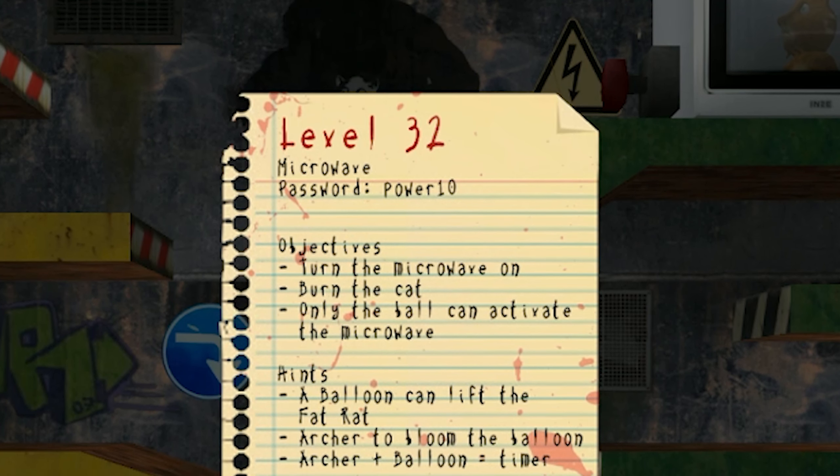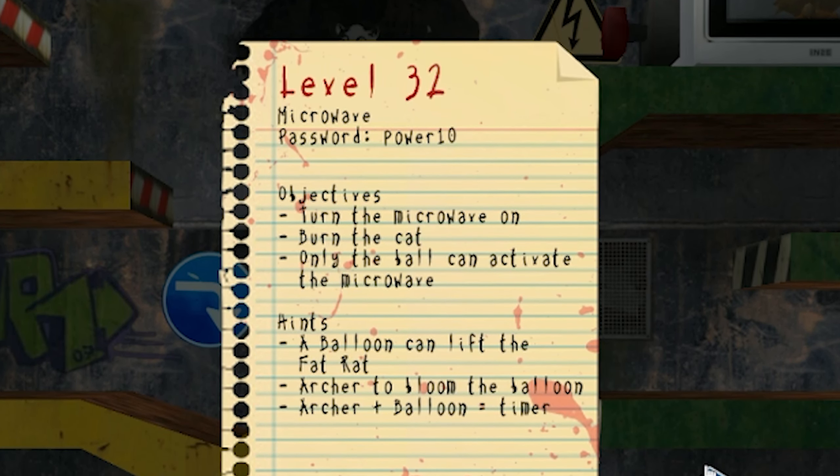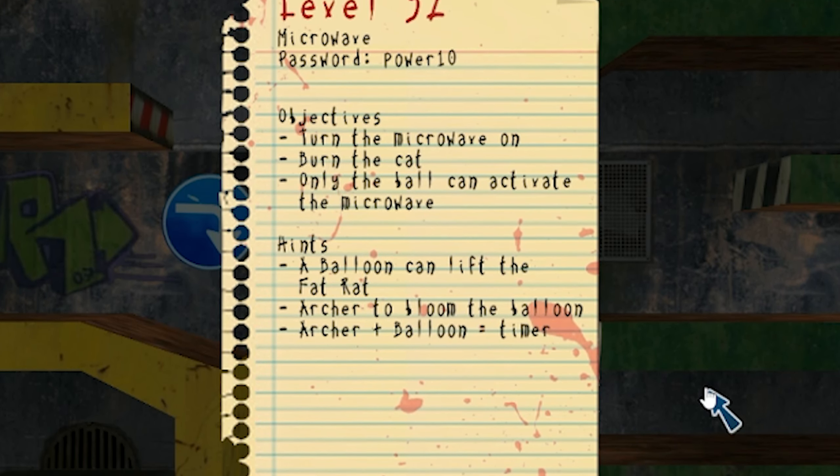Next level. Level 32, Microwave. Objectives: turn the microwave on, burn the cat. Hints: a balloon can lift the fat rat, archer to pop the balloon. Archer plus balloon equals timer.